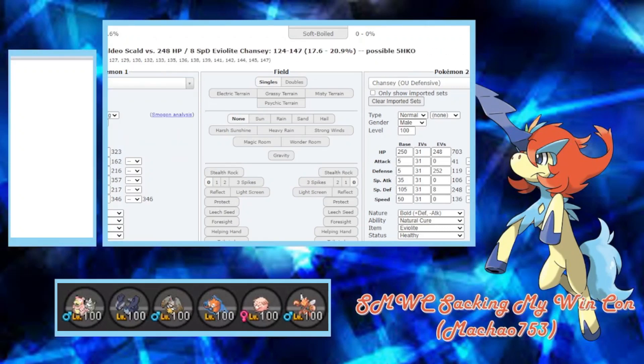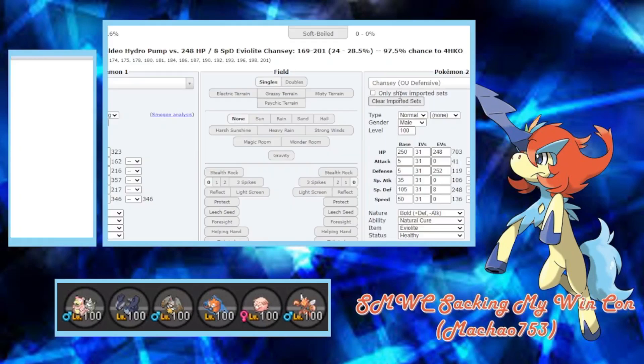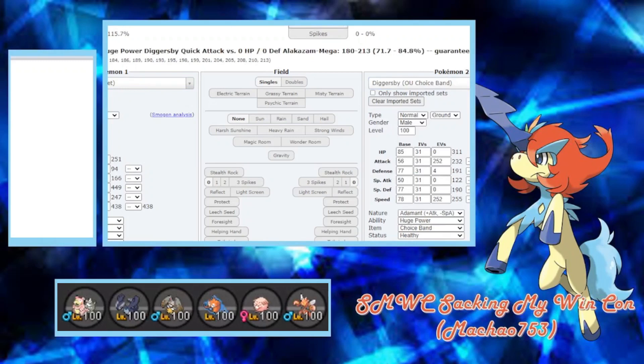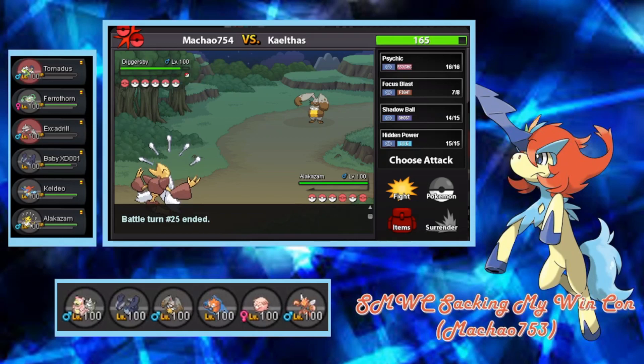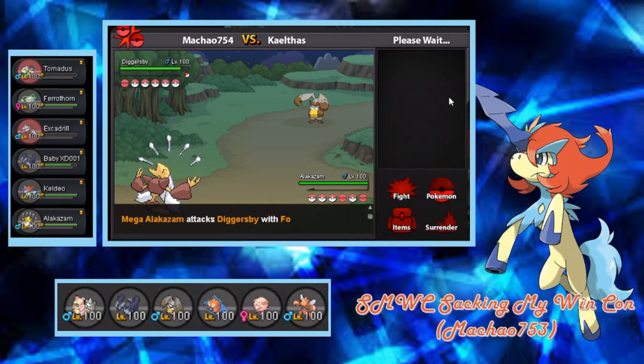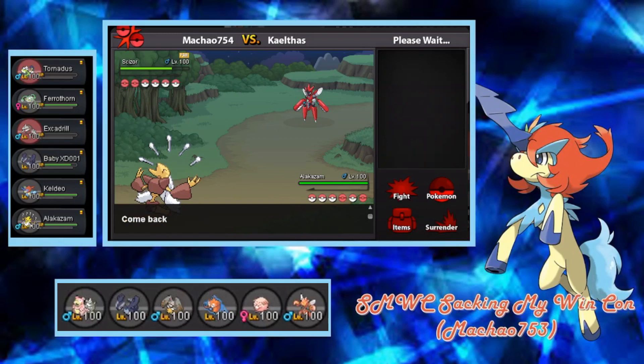If we can hit Focus Blast and kill the Chansey, I think this one's over. I'll just go for Shadow Ball here. Should probably go Scizor — I think that's always his play. This game is pretty reliant on hitting a couple Focus Blasts. How much does Keldeo's Scald do to this thing? It doesn't kill Chansey, but Hydro Pump might have a chance. We just need to hit the Blast — that would be really good. Please hit. Nice — cool. We deserve to hit this given that we missed on Scizor, so can't even complain.